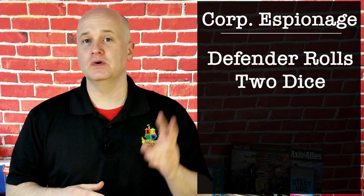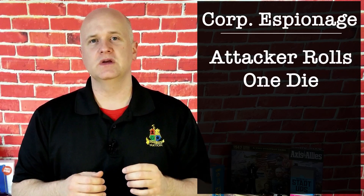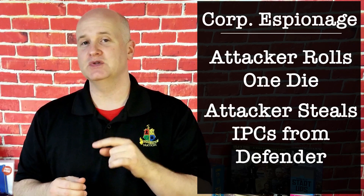Similar, but a bit heftier: corporate espionage. If a spy is in a territory that contains an enemy-controlled industrial complex, as part of the combat move phase, the attacking player may declare that they want to use their corporate espionage spy ability. During the conduct combat phase, the defending player rolls two dice to try to catch the spy. If either die comes up on a one, the spy ability fails and the spy is destroyed. If the spy survives, the spy is able to steal valuable information from the enemy. The attacking player will roll one die, and the result will be the transfer of that number of IPCs from the enemy to the attacking power's treasury. So — higher risk, higher reward.